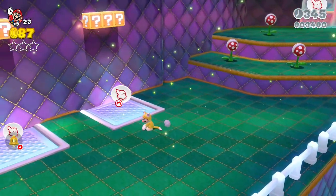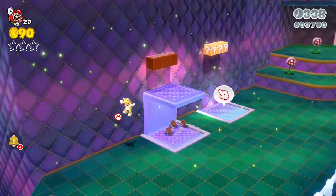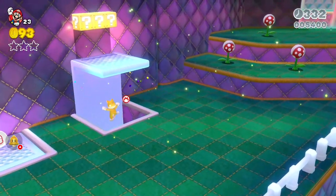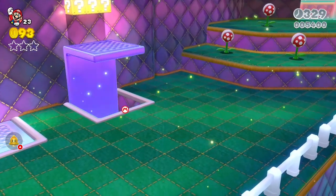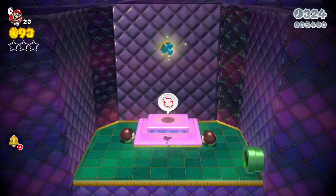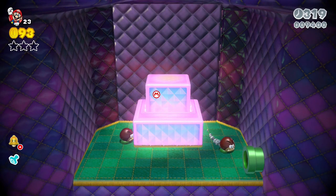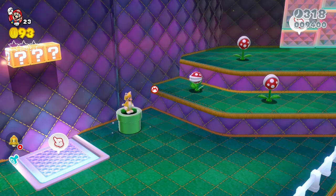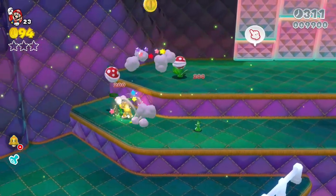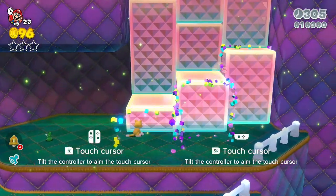You have to click on these — one of them will just lead you up with a couple of coins, the other leads you up but you can get activated and go down. Down here is where the stamp is. Jump up here, activate the platform, and there might be a cat suit up there and more coins, but I don't think it's anything we need, especially since we already have a cat suit and a cat suit in reserve.